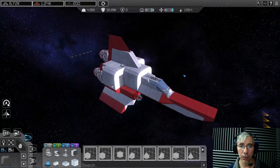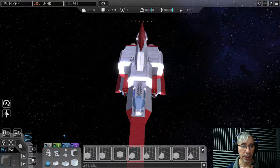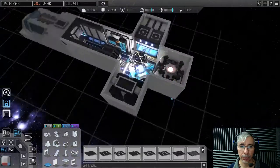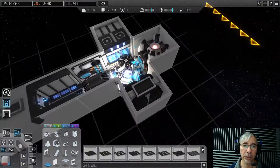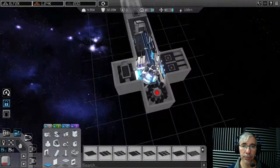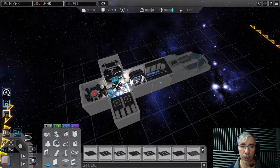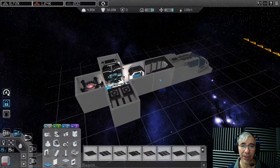This is a very simple ship on the interior. We only have a life support system, the armor generator and ammo loader, the CPU, the teleporter and the cockpit — those are the only things it has, and it doesn't have any shields.